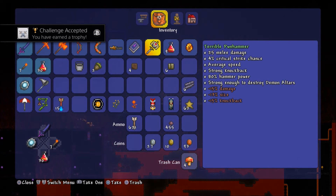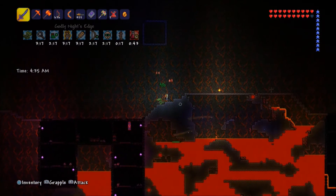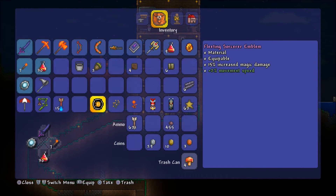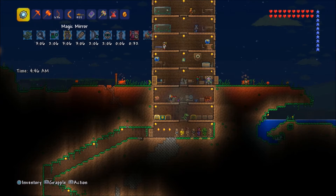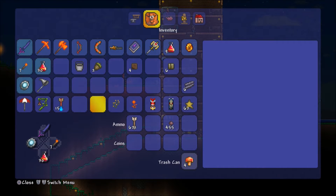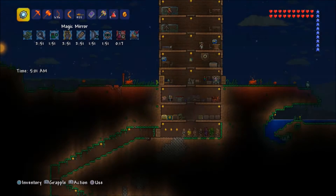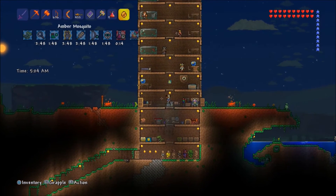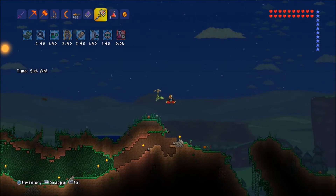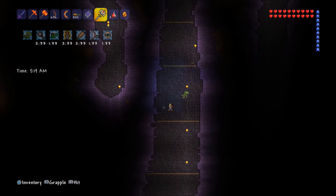Okay, so we got the Pollen Hammer and a Sorcerer Emblem. Let's head back up to the top of the world, put this emblem away, and we'll do a little bit of exploring. We'll fight him later for more emblems but it'll be much easier than it was now. Now things start to get way different - increased difficulty, new mob spawning, because now we're in Hardmode.